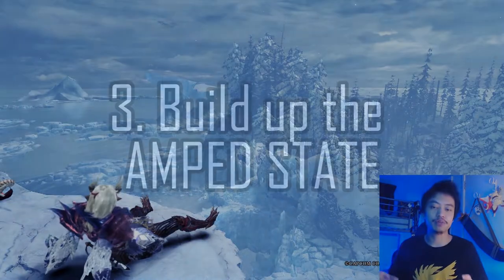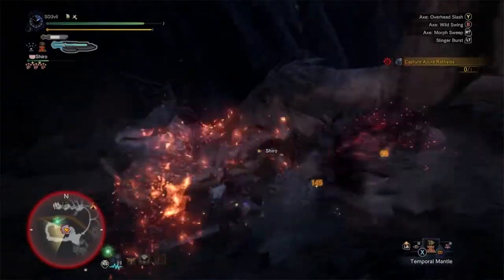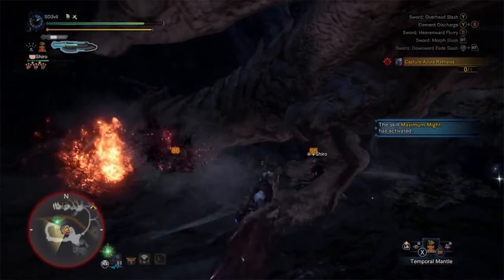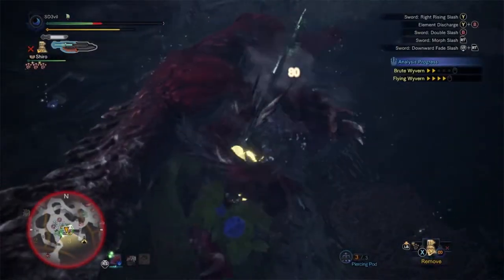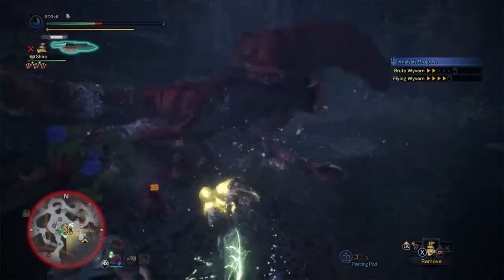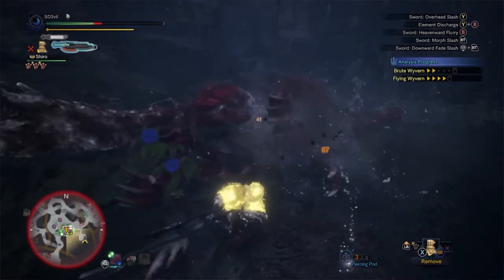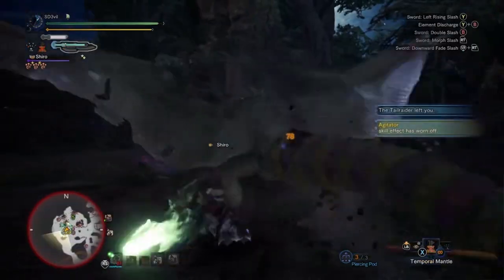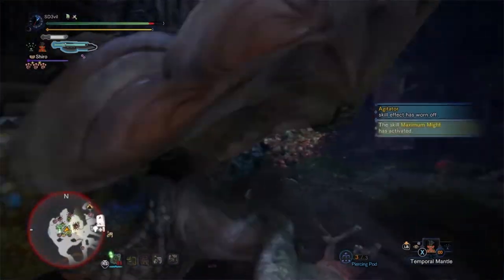The third tip is to build up the amp state — that's when your little sword icon grows. To do this, you need to inflict damage to the monster while in sword mode. The best way to build up the gauge is to press the circle buttons twice, or on Xbox press the B buttons twice. By doing this, you'll perform the double slash and the heavenward flare attacks. But these two moves are a bit heavy in terms of animation, so be careful about when you want to use them.